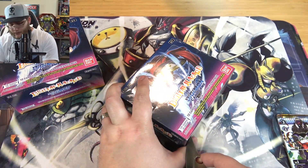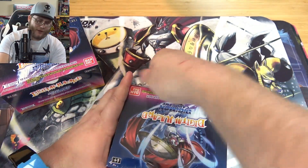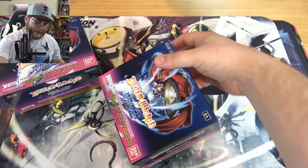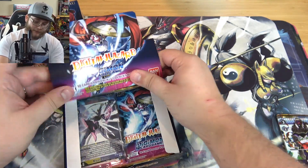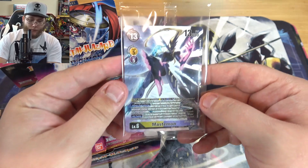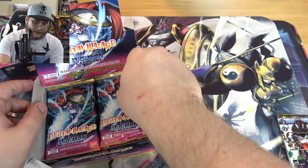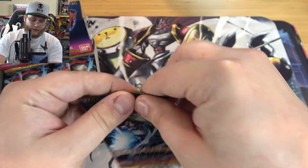It was only like 35 bucks for the playmat and the promos and everything. I think with shipping it might have been 40. Not bad. I wish Konami would do some of that kind of stuff - I think they do for Japan but not for us. You can also get two different promo cards: Mastemon or ImperialDramon. Looks like Mastemon for this one. I think they're kind of supposed to go with the new starter decks. Let's get to it.